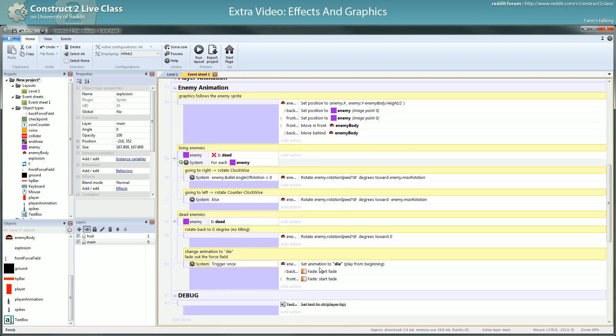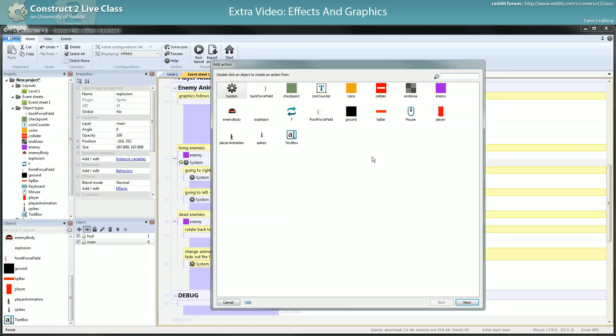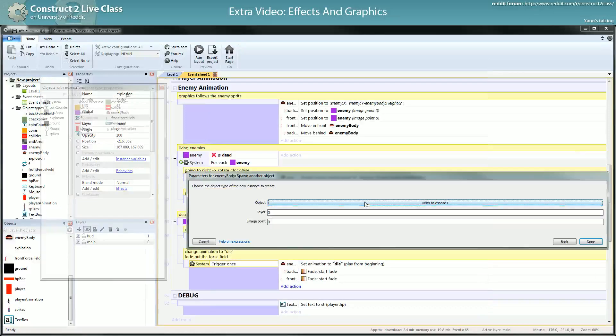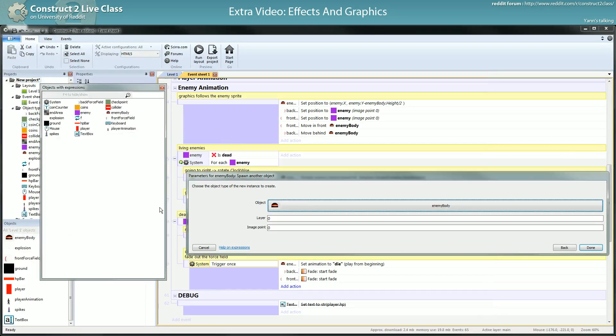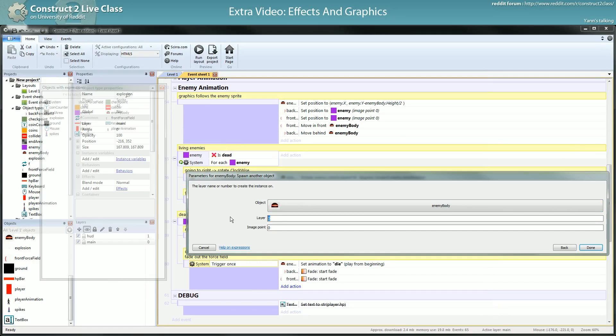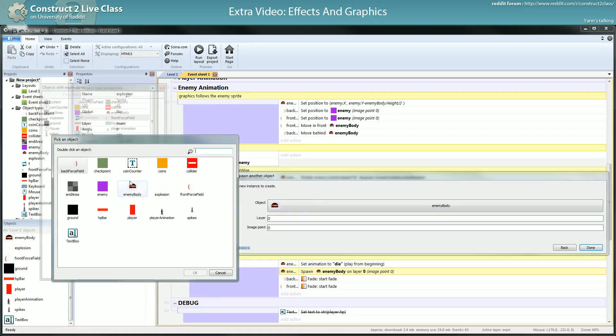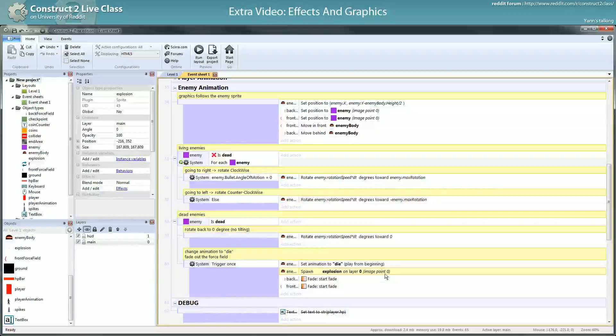You want to trigger once — just spawn it once at the moment the enemy dies. You would do, in the trigger once, create at the position of the enemy, but this time I will do a spawn. A spawn is the create version, but for each object. If you don't pick your object, every object will spawn the same thing, which can be useful in some ways. Here, spawn explosion — the spawn will automatically position the explosion on the object itself.